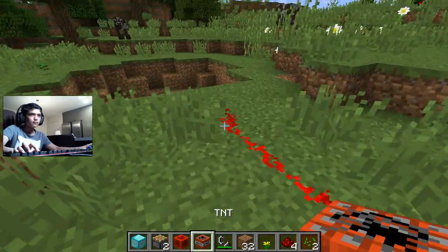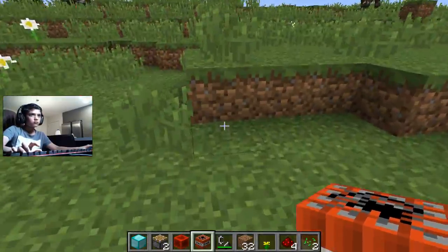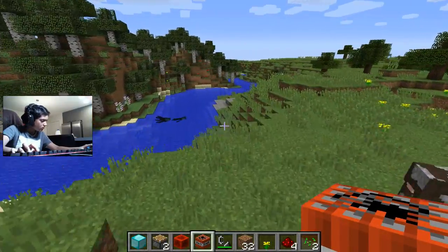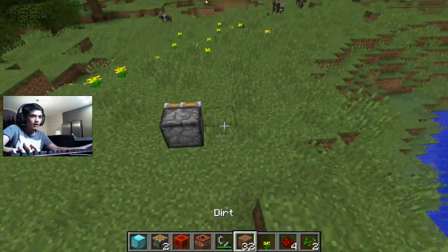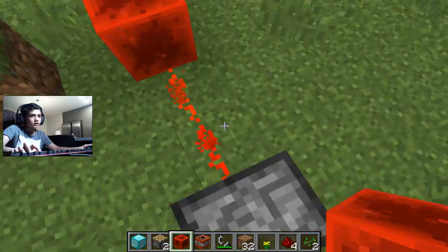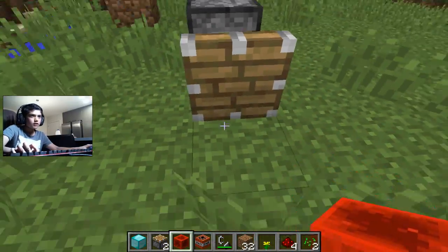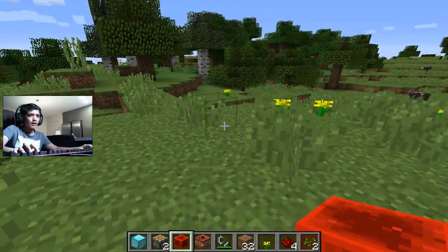Any explosive stuff can be powered up by redstone — see how useful that is? So that's why redstone is so useful. The next thing about redstone and pistons is that pistons can be powered up by any type of redstone signal — same as the TNT, any redstone signal. All you have to do is connect it, and it just activates any type. I think that's pretty useful.